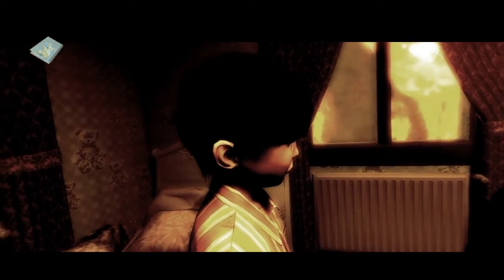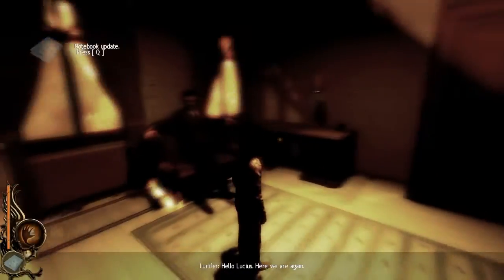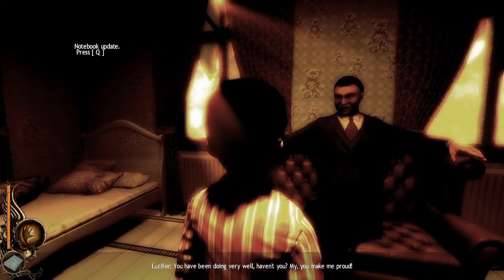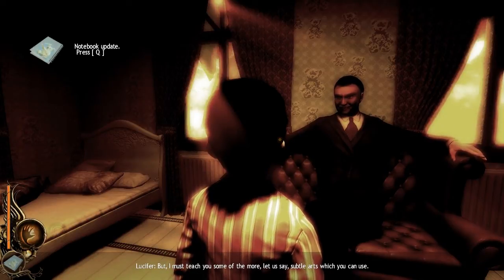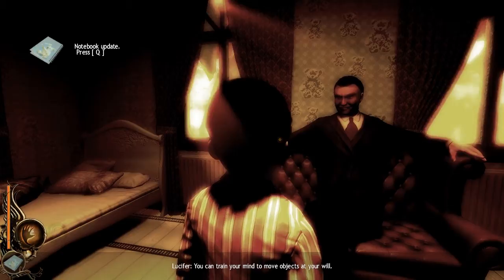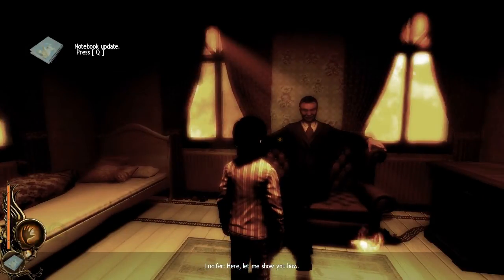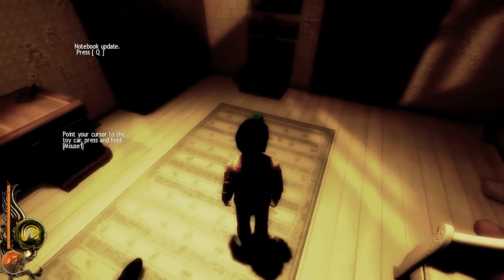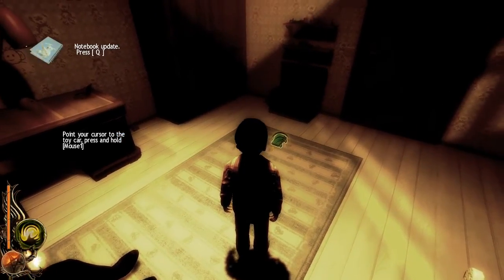We've successfully offered up another victim to our father, and he has come to pay us a little visit — coming in to check on our progress. You've been doing very well, haven't you? Mind, make me proud. But I must teach you some of the more subtle arts which you can use. You can train your mind to move objects at your will. So he is going to give us another power — this is telekinesis. With telekinesis we're able to do a variety of different things. It's probably one of our most used powers and we use it pretty much all throughout the game.